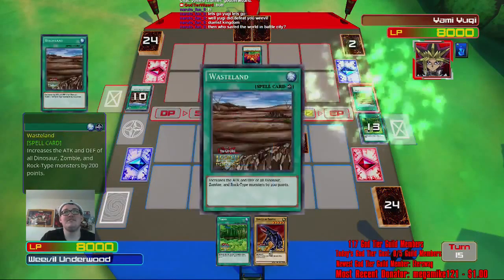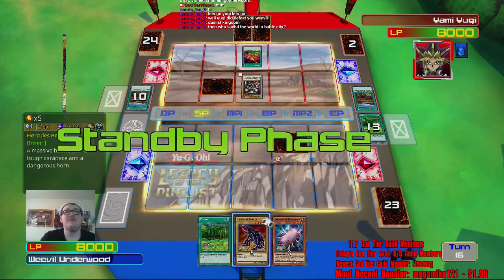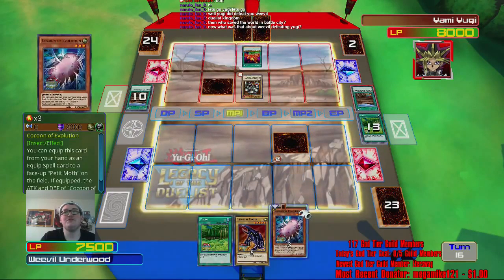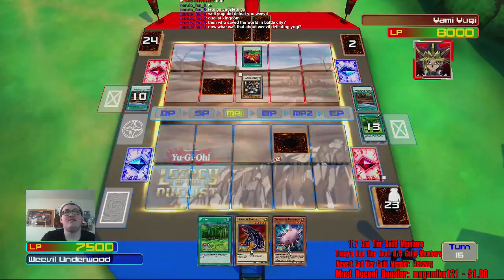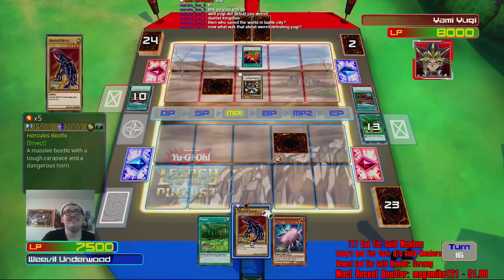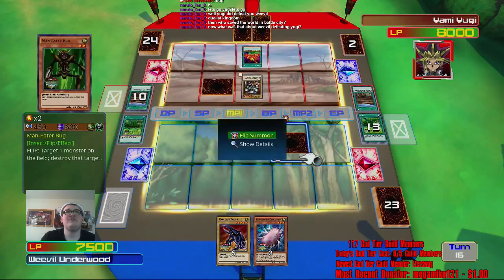He also doesn't like field spells. It only does that once. We got Cocoon of Evolution again, but I literally just wasted a Petite Moth. We're gonna play the field spell and we're gonna flip Maneater Bug.